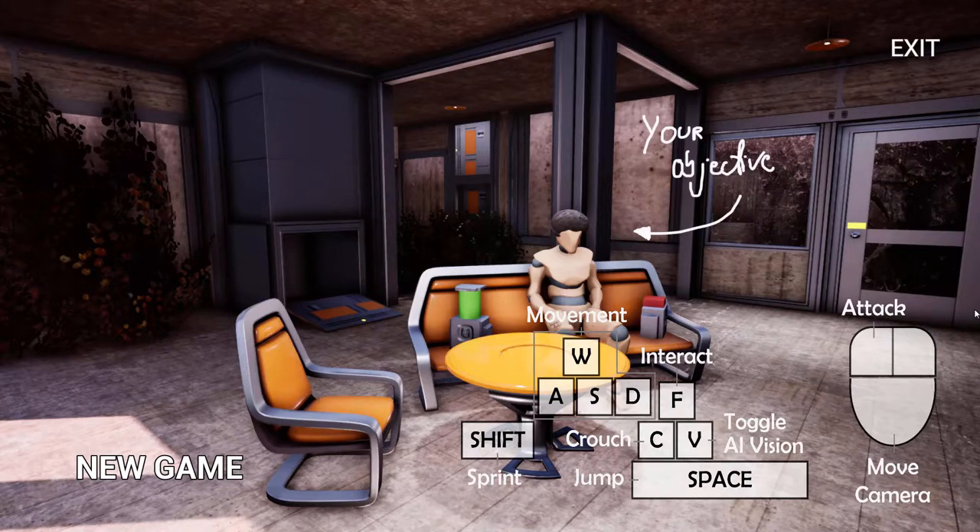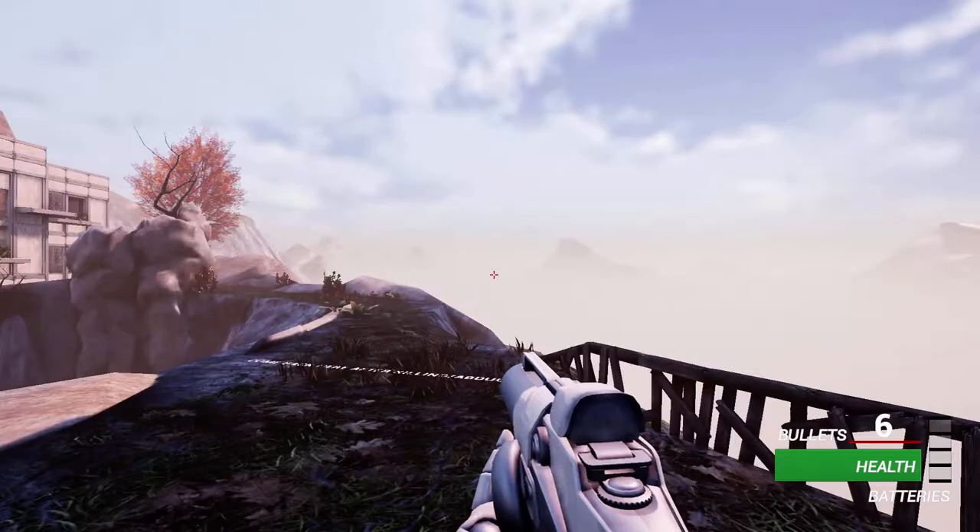Hello, hi everyone, this is The House. The House is a first-person stealth action game that was developed in just over a week by Adrian Calvo, and it's a really cool concept where you have to go in a guarded house and kill or kidnap a robot. So, let's check it out together.